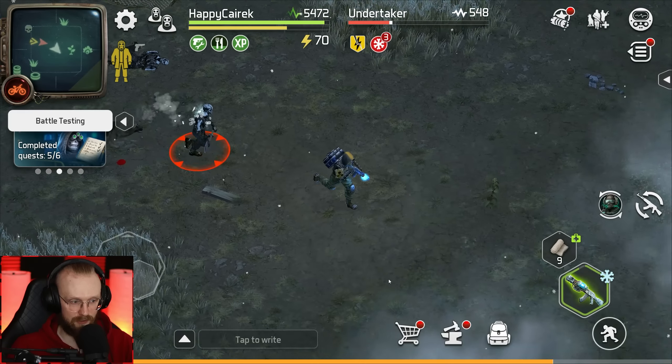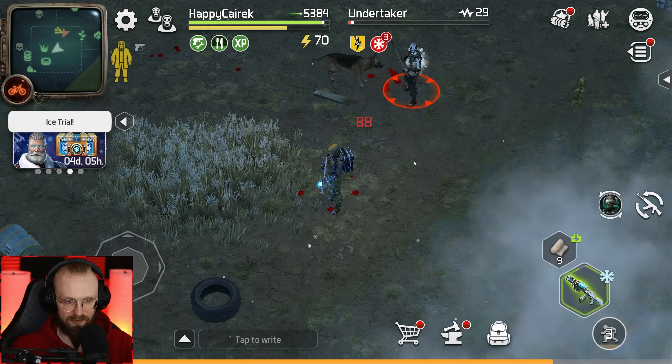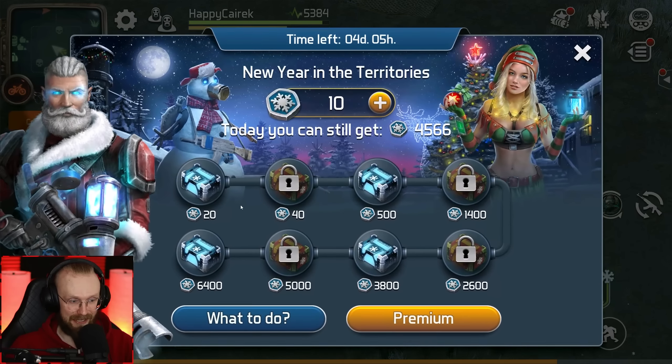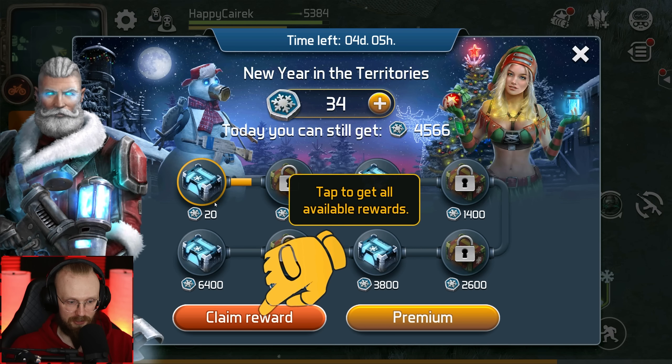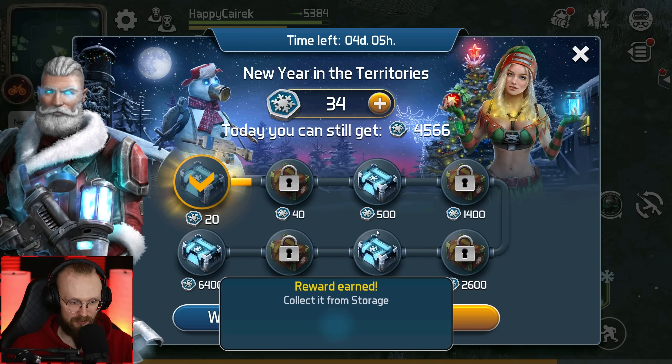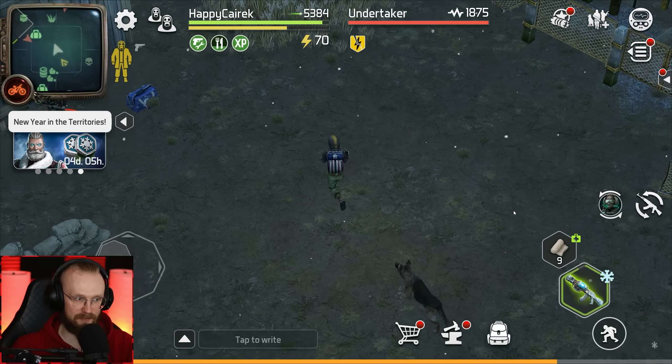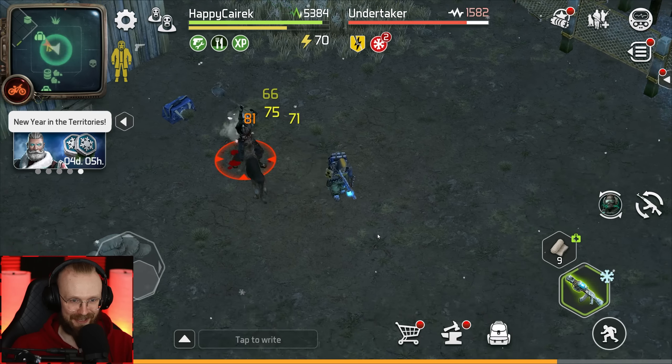There was an undertaker — the guy had over 1,000 health. So are we still gonna get only two points, or will we get more? This time we've gotten 24 points — that is way better! We can already collect one of these rewards. Let's claim the reward — it went to storage. We're gonna open that stuff a bit later. Bigger enemies obviously give us more loot.